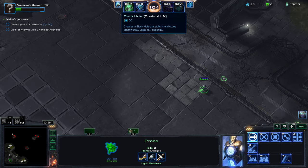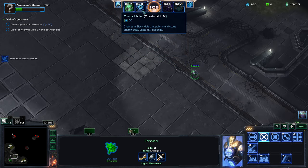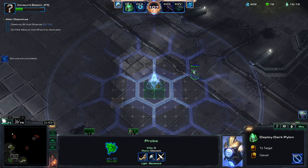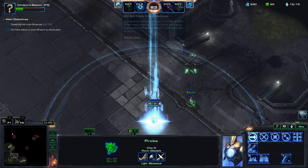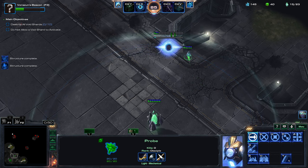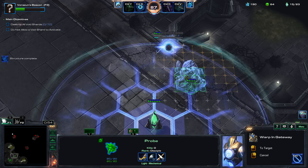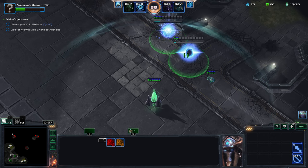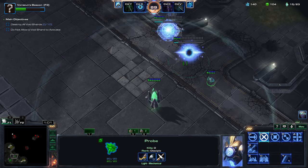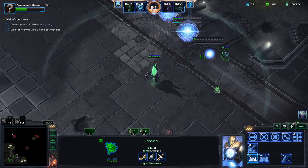Cooldowns are 43 for power, it should be one minute because it's adjusted to these settings. Now we start building. Probe cannot go through, so it's fine. A standard wall of four of these things is good - even if adepts come they will not be able to reach this.